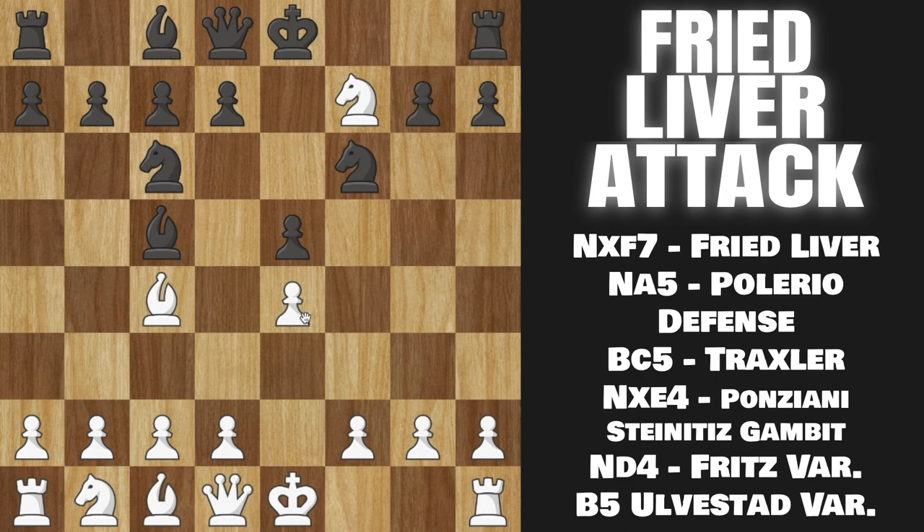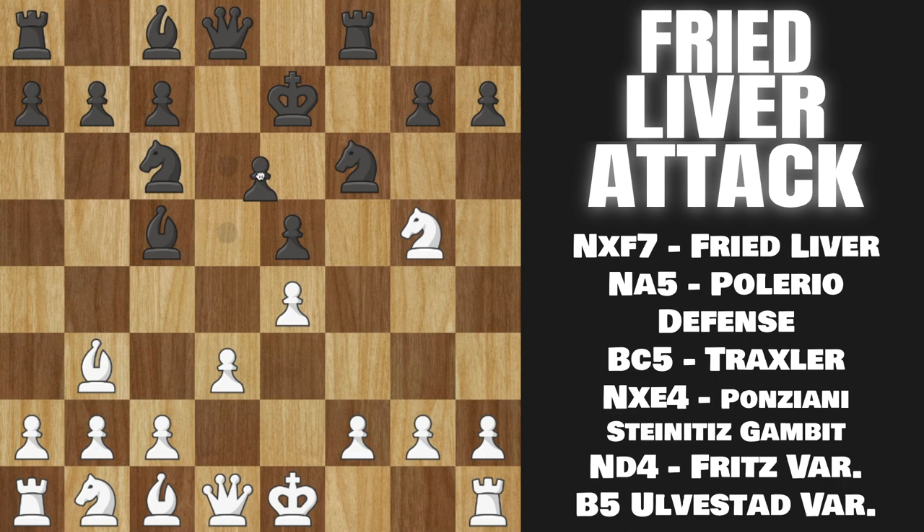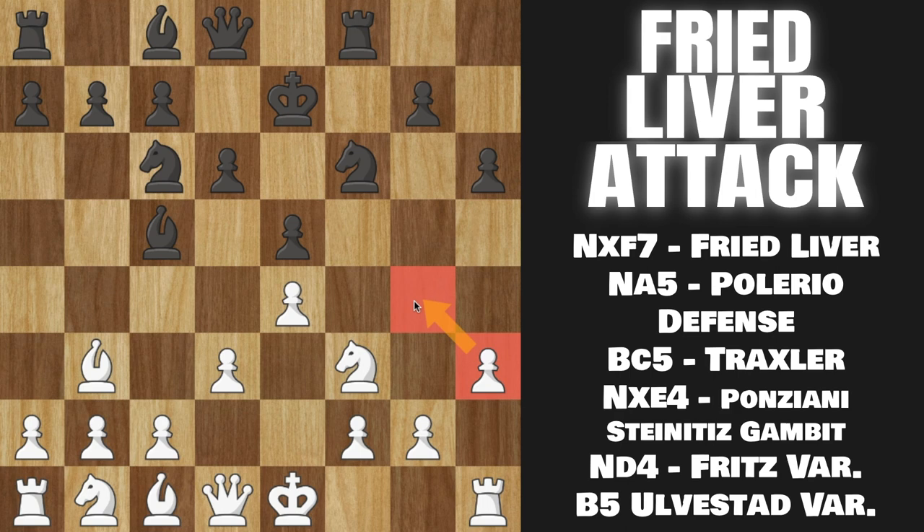Instead, I'm going to recommend a much more simple setup, which is actually Bishop takes on F7 instead of Knight takes. So we win the pawn, now Black will run their King up to E7 so they cannot castle, and here you are simply going to want to back your Bishop up all the way to B3. Now we have a very simple setup, but you are going to want to counter Black's counterplay. So Black will play Rook to F8, we will play Pawn to D3, Black plays Pawn to D6, and here you have a very important move. I want you to play Pawn to H3 — this move might look kind of odd — but the reason we play Pawn to H3 is that if Black plays Pawn to H6 and kicks our Knight away, they cannot play Bishop to G4 here because our pawn protects it. And Bishop to G4 pinning our Knight to our Queen is one of the biggest sources of counterplay in the Traxler, so it's really good that we prevent that.